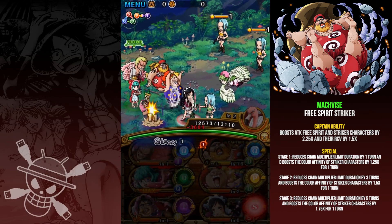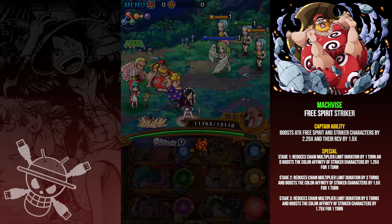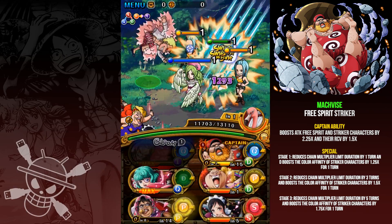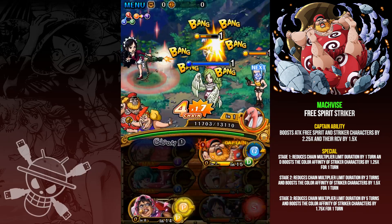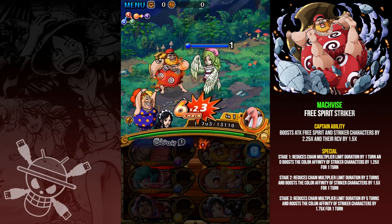The main reason you'd want to use him is his special, which at stage 3 will reduce chain multiplier limit duration by 5 turns as well as boosting the colour affinity of striker characters by 1.75 times for 1 turn — a pretty big damage boost if you have a lot of the same typing on your team. However, he's obviously not very essential so you can just skip him if you think it's too hard for your teams at the moment.